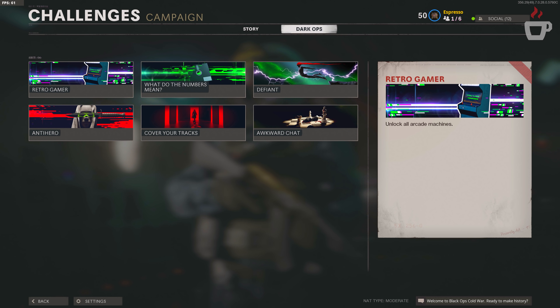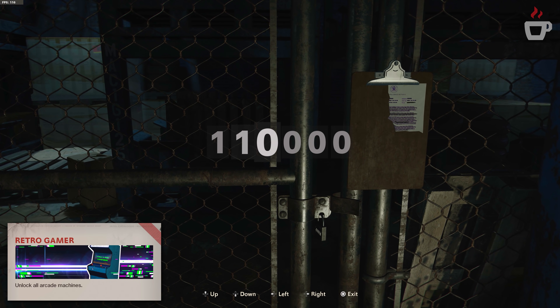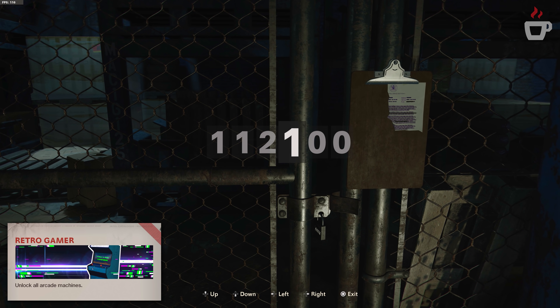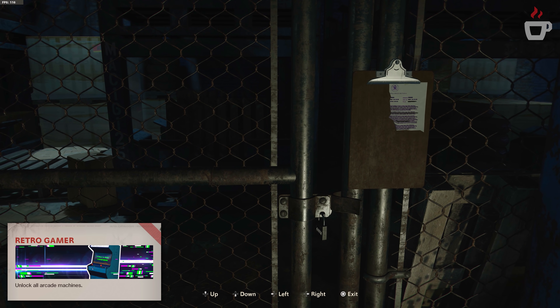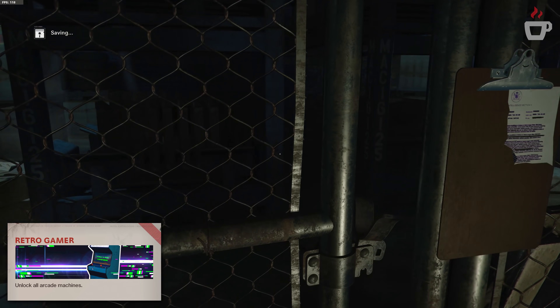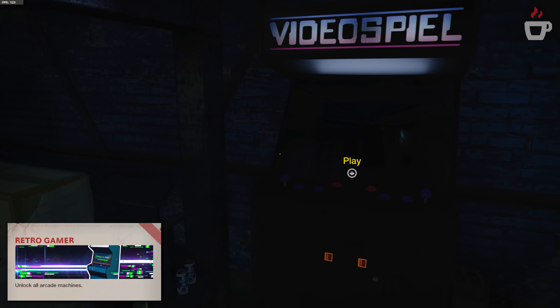Starting with the Retro Gamer Dark Ops challenge — this tasks you with unlocking all arcade machines throughout the entire campaign. You net a calling card reward, and there are 10 arcade machines spread around the various missions. Pitfall 2 can be found in the safe house, locked behind a padlocked gate. There's an Easter egg involving scraps of paper with highlighted numbers, but if you don't want to do that, the code is 11-22-63 — the date of the Kennedy assassination.